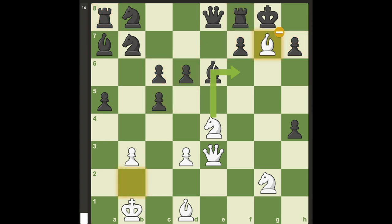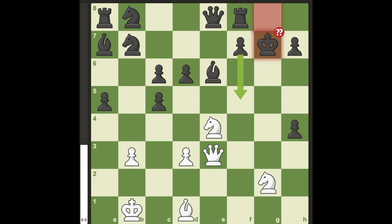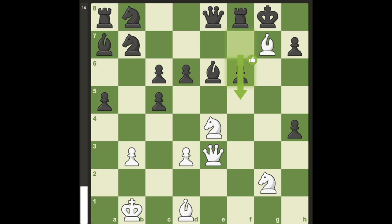It seems like bishop takes g7 is best, as after king takes bishop, white can force a perpetual. But black has the defense f6.